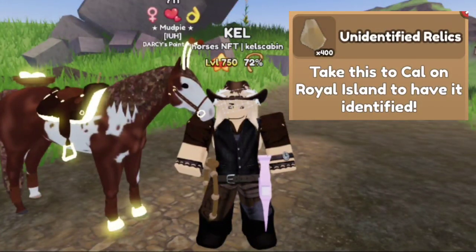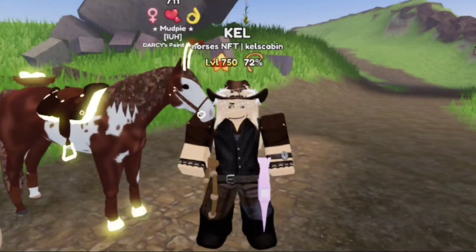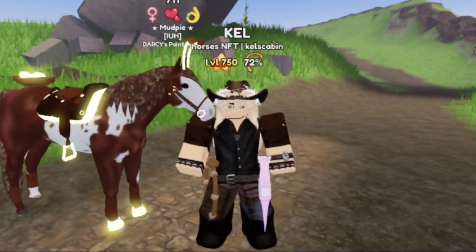Once you mine them, you get an unidentified relic. You give these relics to Cal, but first you sadly need to do 10 quests for him. It may seem like a lot, but personally, I think it's worth it.